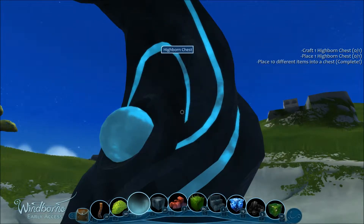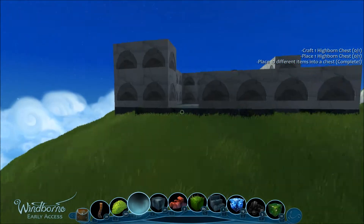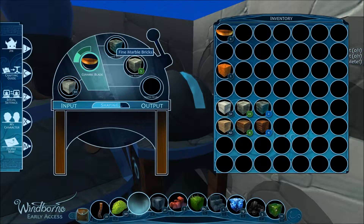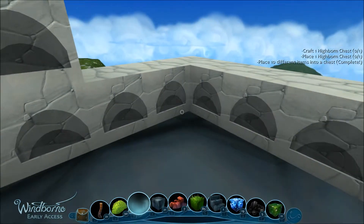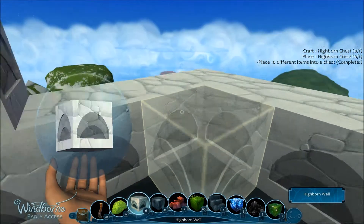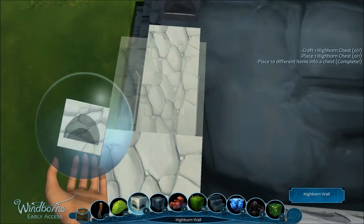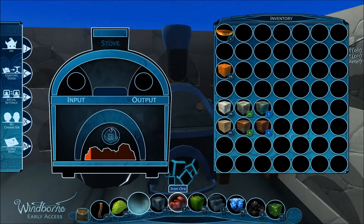This is one of those missions where it would have taught us the chest recipe had we not already known it, so I'm a little disappointed it gave us that recipe earlier. Anyway, let's get some of this marble. How many walls are we going to need — like six? After that we need a chest. For the chest we need some iron, which we do have a little of right now, but we should go looking for more soon.